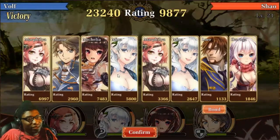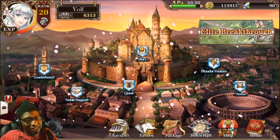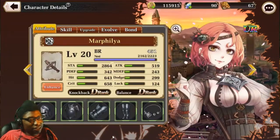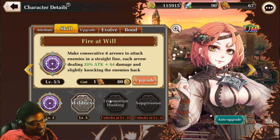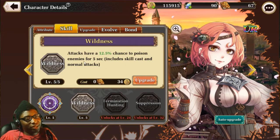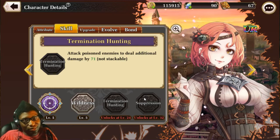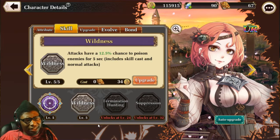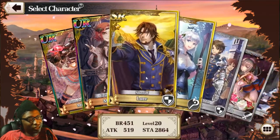This shows what I mean about some R-rank characters being way better than SRs or even URs — it really depends on their skill. This archer has a skill that shoots eight arrows, which is decent, but sometimes it's not enough damage. She also has a poison chance that doesn't stack, which really sucks. If it did stack she'd become extremely powerful. I'm not sure if the poison scales off max HP — I don't think it does, probably just a base damage value.